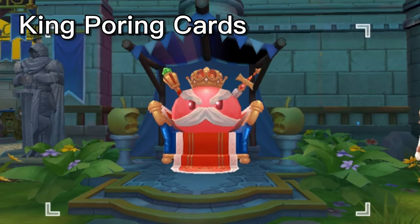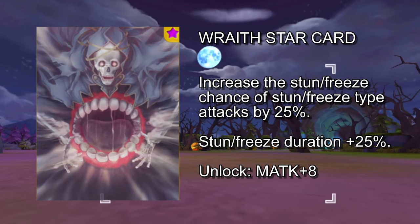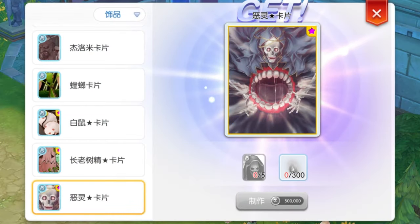Let's first start with the cards that can be crafted from King Pori. First up, we have the Wraith Star card. This is an accessory card which will increase the stun and freeze chance by 25%. It will also increase the stun and freeze duration by 25%. This will be a very useful card in PvP for job classes that rely on freeze and stun to immobilize their enemies, such as Knights with Bash, Bards with Frost Joker, and Dancers with Scream. You may use two of these in both accessories to have a 50% increase in stun and freeze chance. Crafting this card gives plus 8 magic attack. The ingredients are 5 Wraith cards, 300 gram dust, and 500k zenny.